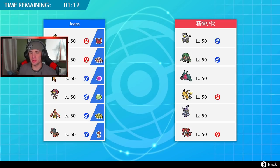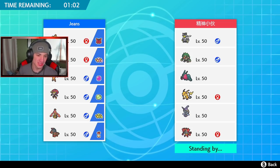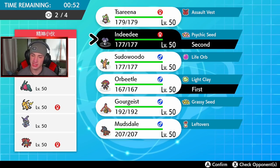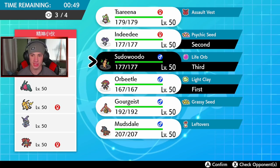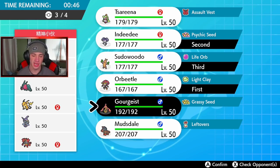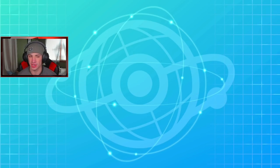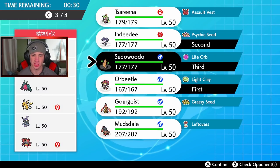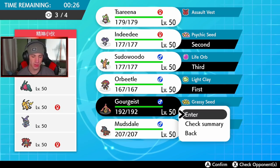First battle coming at you guys. This guy has a decently meta team with Tapu Fini, Urshifu, Rillaboom, Regieleki, Dragapult, Raichu, and Incineroar. I feel like the big problem is going to be that Rillaboom coming after my Sudowoodo and Mudsdale. I've gotta bring Trick Room though. He'll probably Fake Out — I'm gonna go Indeedee and Orbeetle to try to set up Trick Room. He has Incineroar as well. I kind of want to go Mudsdale but I feel like Gourgeist might take the cake here because of those Grassy Seeds.